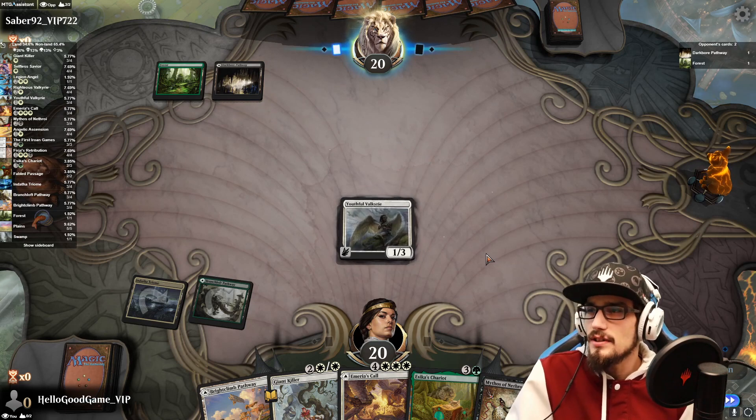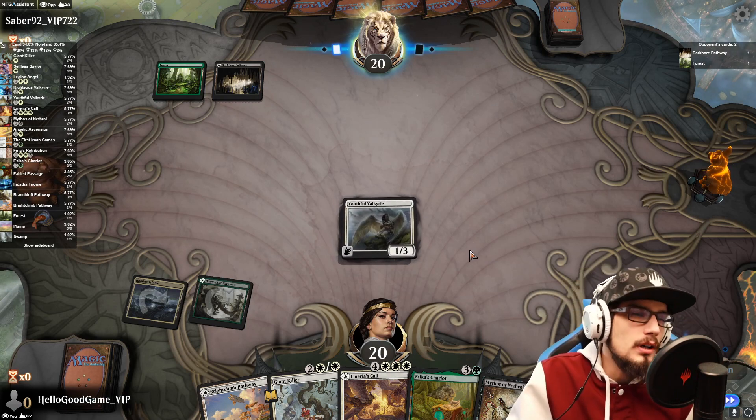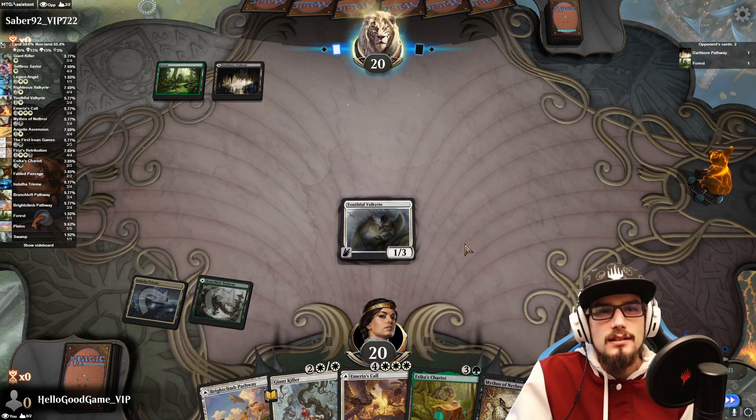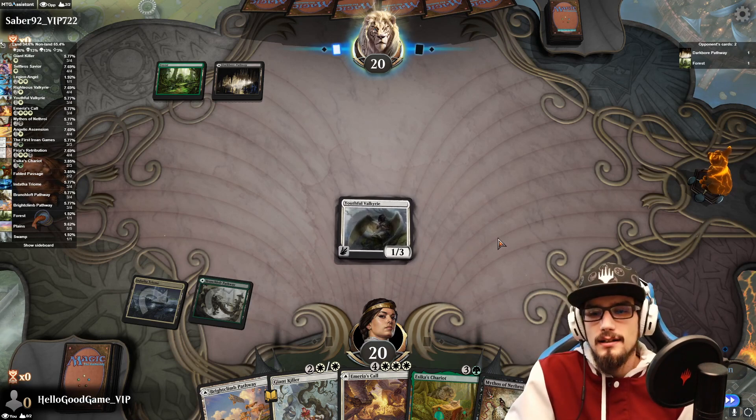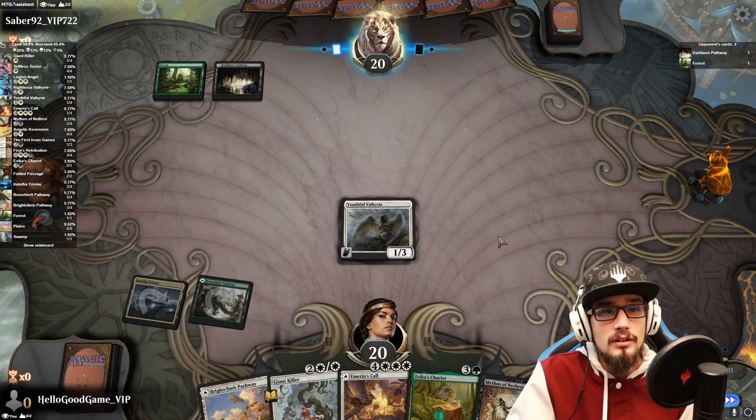Elves — if it's Golgari. I was thinking Vorinclex could be cool with Kroxa as well — you know, it's a 6/6, but it would be a 12/12, and then if it escaped it would be a 24/24, which would be pretty cool.